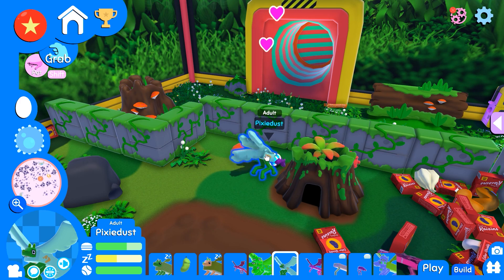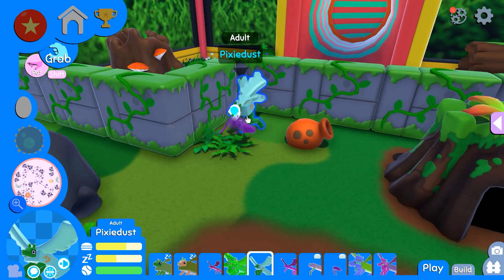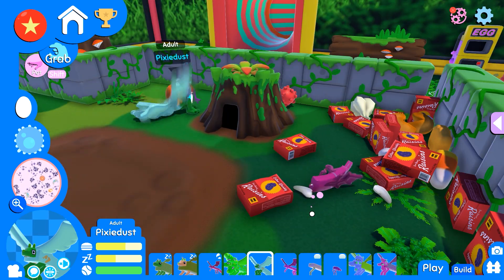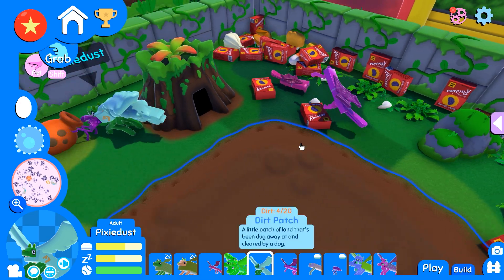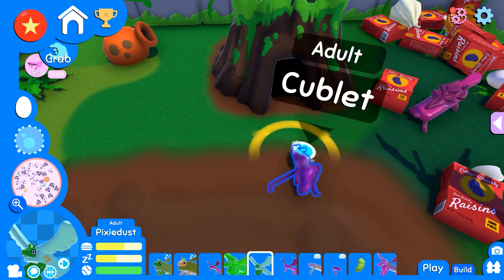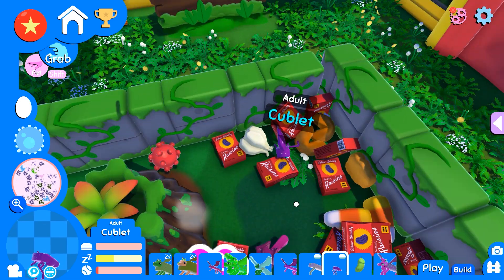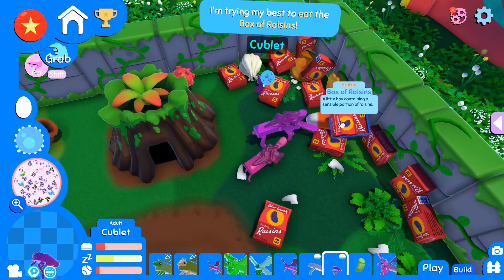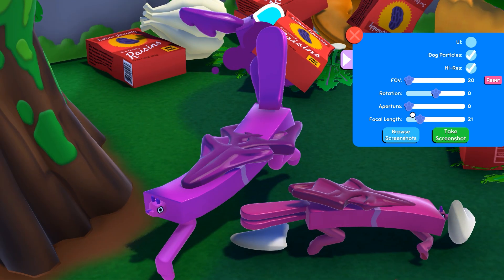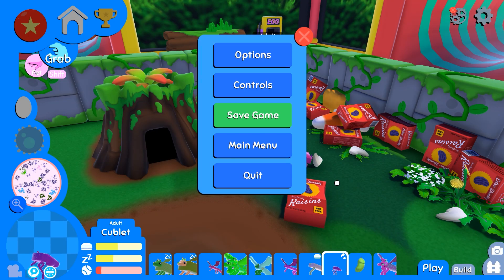Are you two okay? Pixie dust, what is happening? Celery, what are you two doing? What's going on — why are there all these sounds? Pixie dust and cubelet, what is going on? Cubelet, are you okay? You're starving to death! Cubelet, eat this, quick — go go go! Oh my gosh, we need emergency raisins! I knew I should have already restocked their raisin supply. These guys are little and they need to have all the raisins they need.